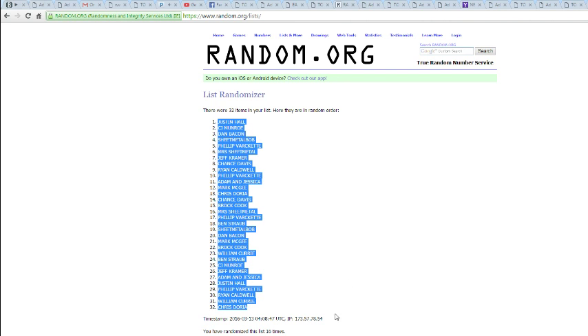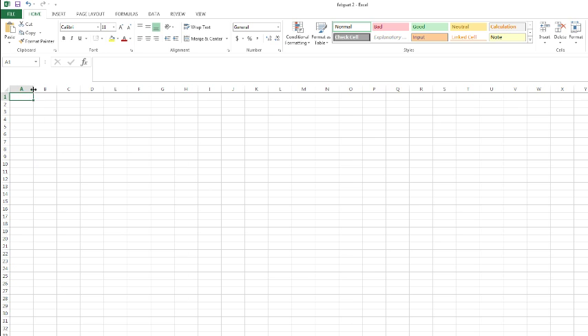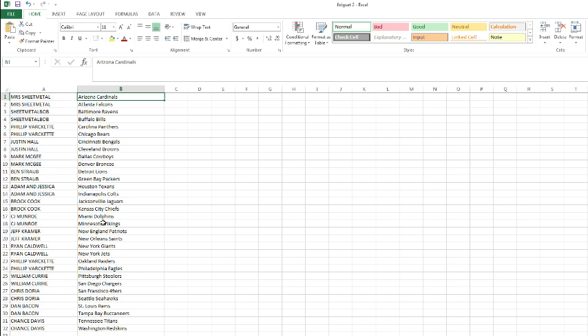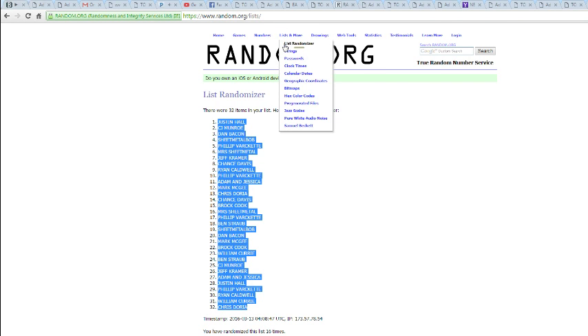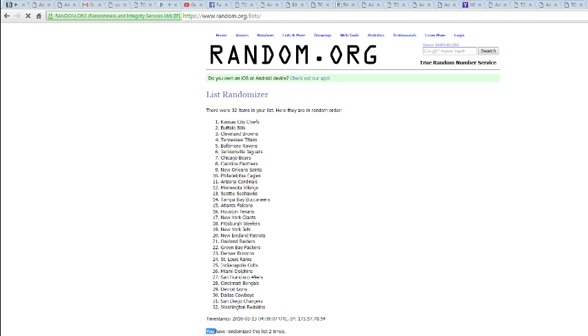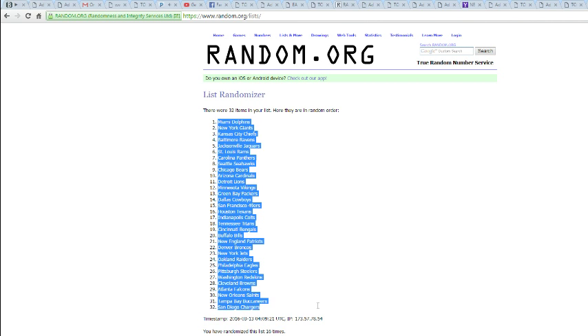Justin Hall on top, Chris on the bottom. Let's go 16 times on those teams. Dolphins on top, Chargers on the bottom.